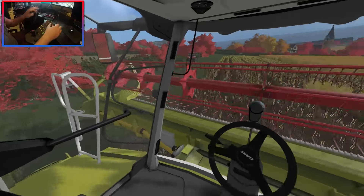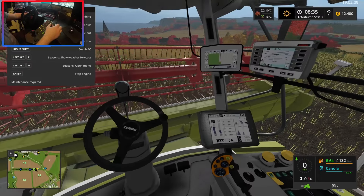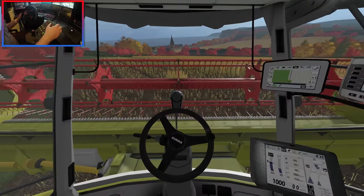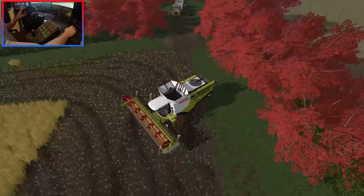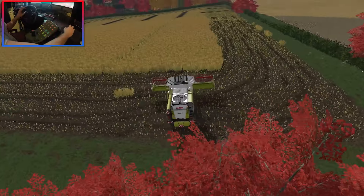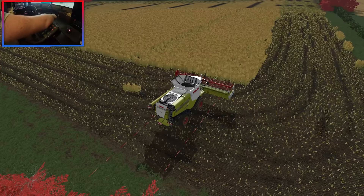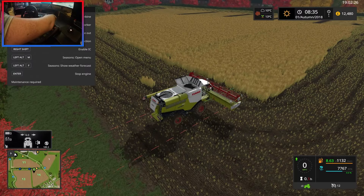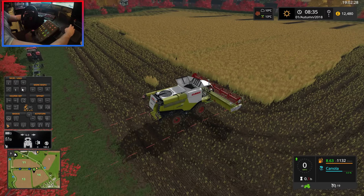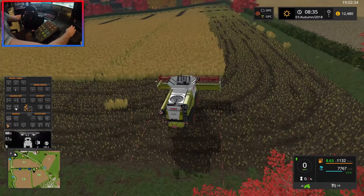We're going to start on this side — why not. Let's check how full we are — about 60%, so we'll get quite a lot more in. We'll switch out to third person and get the GPS set up. Let's turn that off and reset it just in case.